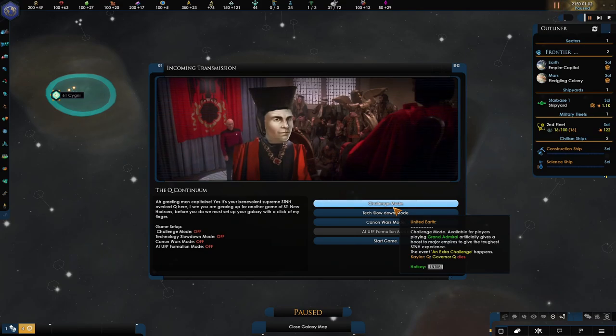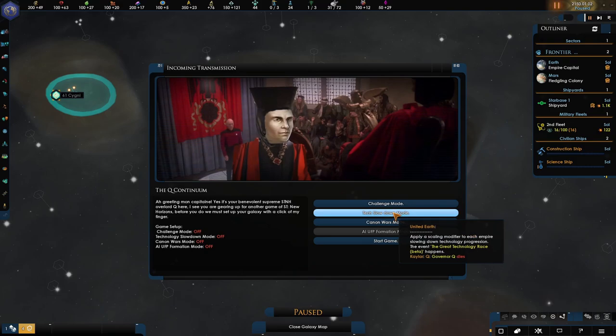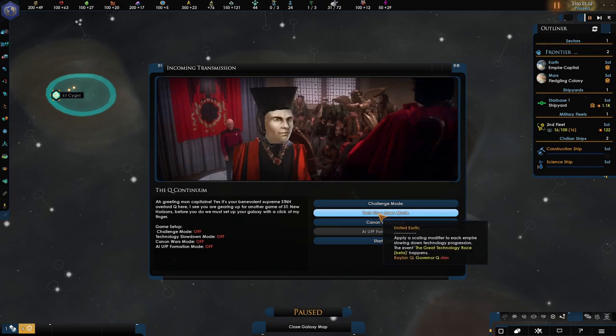I'm going to leave challenge mode off for this playthrough just to see the new features. We are playing on Grand Admiral and that's tough enough. When I do some challenges in shorter episode series, then I would put it on, but for now I'll keep it off. Same with the tech slowdown mode — this is a good one if you want to really use your ships, like the Defiant. Without it, you discover a new ship seemingly within minutes of the last one. But let's just keep it off and get through the technology to see what there is.